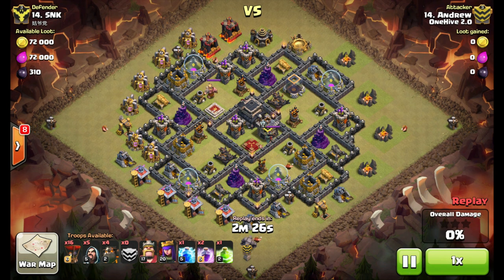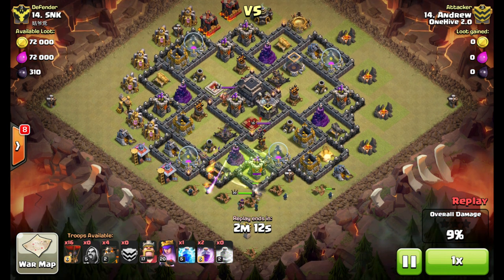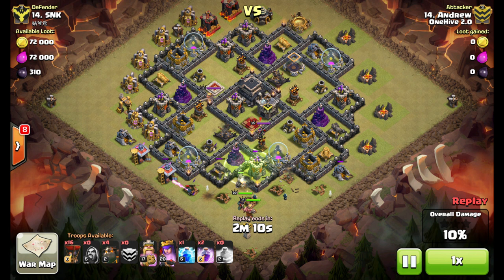Alright, so here he goes with the attack. Golem goes down to start tanking — you'll see only two defenses are targeting it, so that golem is going to stay up for quite some time. Wizards are all down now, creating a wide funnel. Archer queen goes down to start taking out some of those defenses, then the jump spell lets the golem in and the king goes down right after.